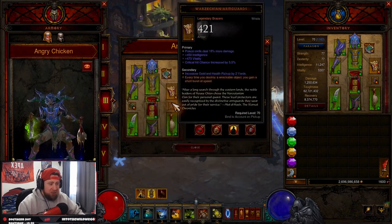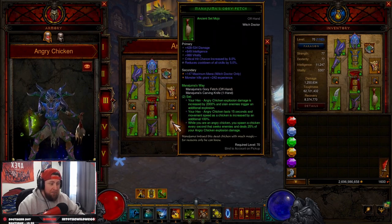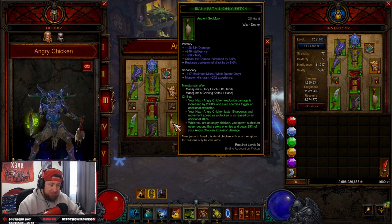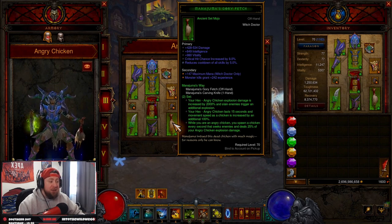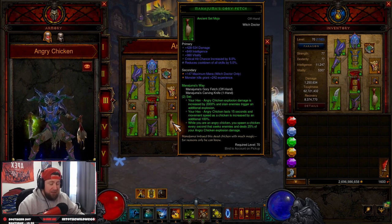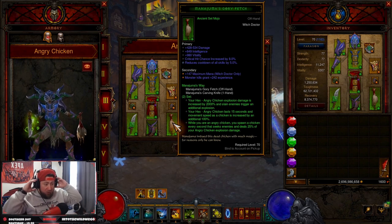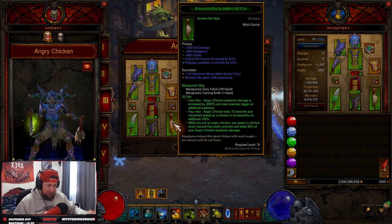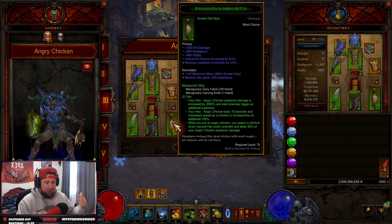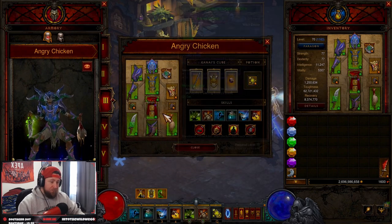We start with Mana Juma's Way. Your Hex Angry Chicken explosion does increased damage and triggers additional explosions once you kill enemies, which is really nice — so if you group them up it's great. Your Hex Angry Chicken lasts 15 seconds and movement speed is increased by 100%. We're going to be very fast while in Angry Chicken mode. You also spawn a chicken every second that seeks out and deals damage — kind of minor, but funny. Those are the two main pieces from this item.